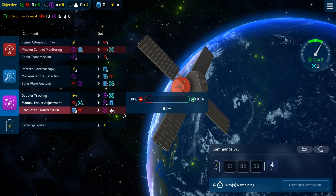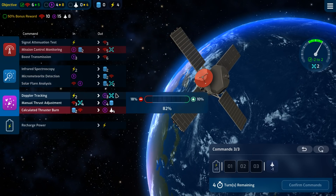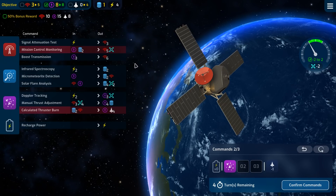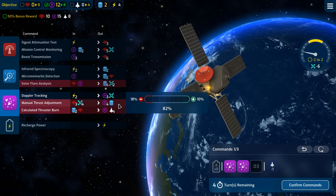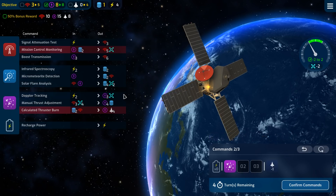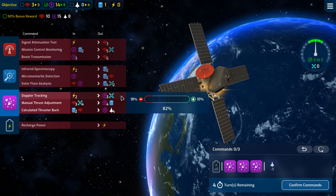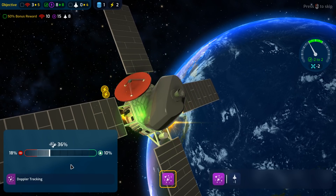Alright, so that's 6 and 4 out of 10 and 15. I would want to get drift — manual thrust adjustment — putting me back at 3 but also putting me at 8, giving me 1 unit of data. 1 unit of data is not that spectacular. I'm going to do this again and then use this one again. That puts me very, very close to 15. Yeah, let's do that.